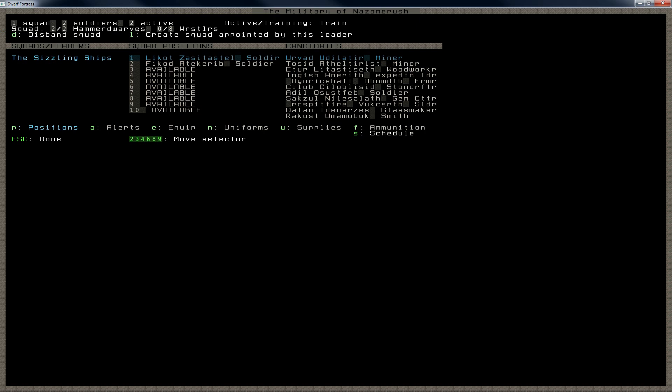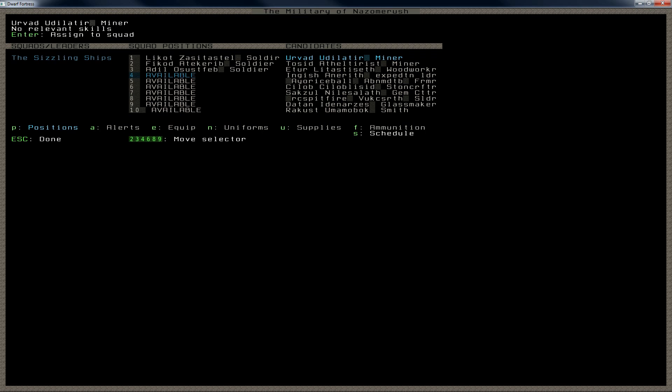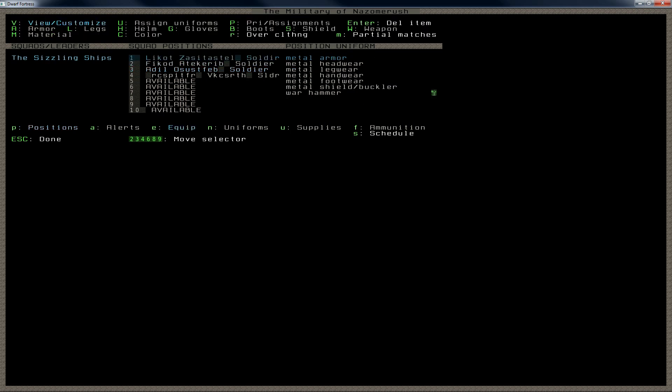The Sizzling Ships is going to get some more soldiers: Adil, Osusfeb. And RC Spitfire — your equipment was a Warhammer, but since RC Spitfire asked for axes, I'm going to give him axes. This one I'm also going to make an axe dwarf. So we have two Warhammers, two axes, and all metal armor.